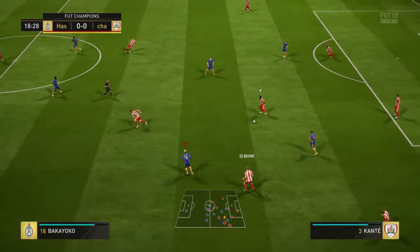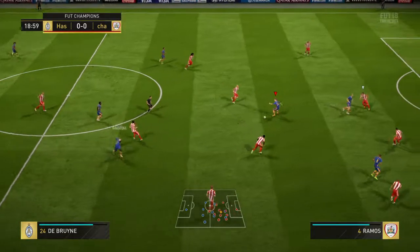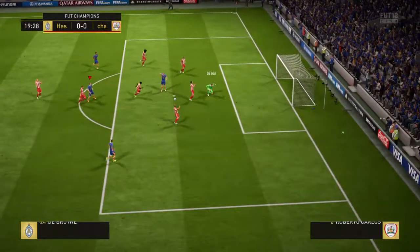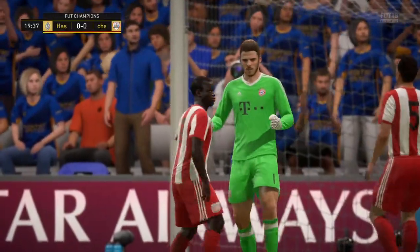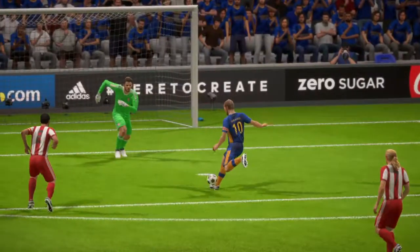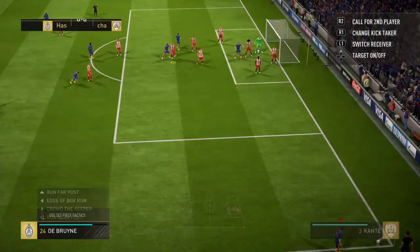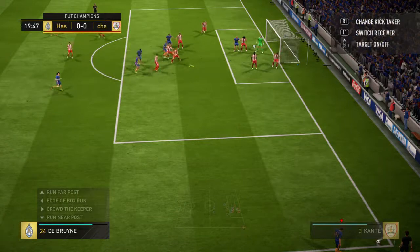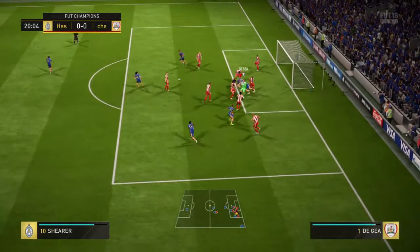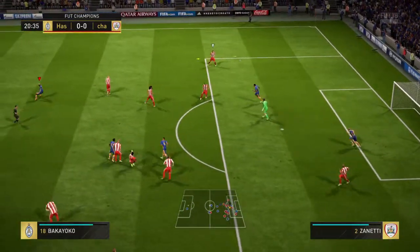Kevin De Bruyne. And now Del Piero on the break — good vision, looks the goalkeeper in the eye. That will be a corner. In goes the corner — can't put any pressure on the goalkeeper like that, easy pickings from the corner.